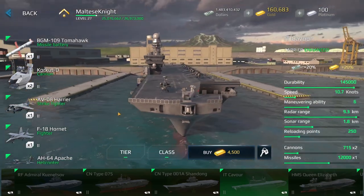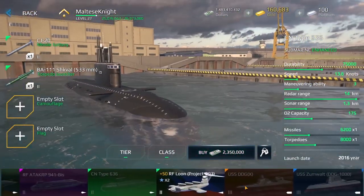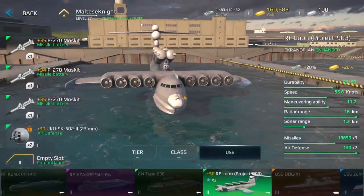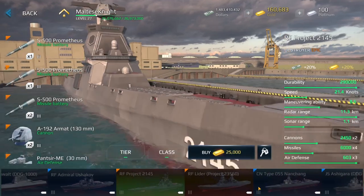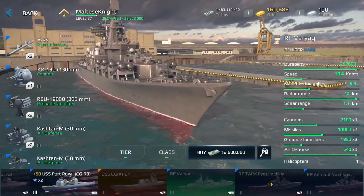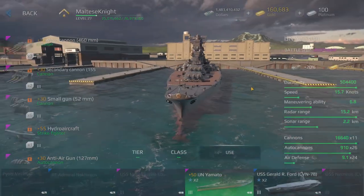Then we've got some aircraft carriers — HMS Queen Elizabeth. There's submarines in this game as well. And there is even a Lun class. I think it's a Ekranoplan, yeah. A Ekranoplan, of course, has missiles on it. These are quite a lot of selections of ships you can have in the game. There's of course fake ships too — I think they're just designs or concepts or basically things like that. And Pyotr Velikiy and stuff. There's also a Yamato for those people who still like using a basic old World War II ship.